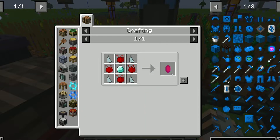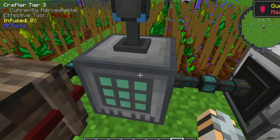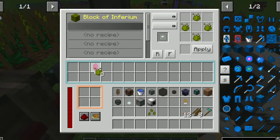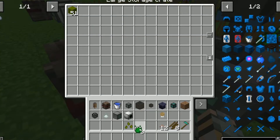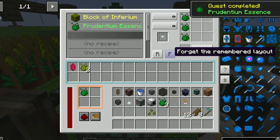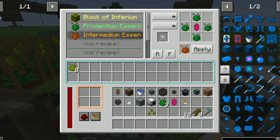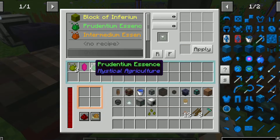Let's assume you have this crystal and want to turn it into the next step. The Master Infusion Crystal will always stay in here. You can make the Prudentium essence — it'll automatically produce it and send it into this chest. You can also go one step further and do the next series, and then the next, and then the next series until it's at Superium or Supremium. It automates that whole crafting process for you — it's very handy.